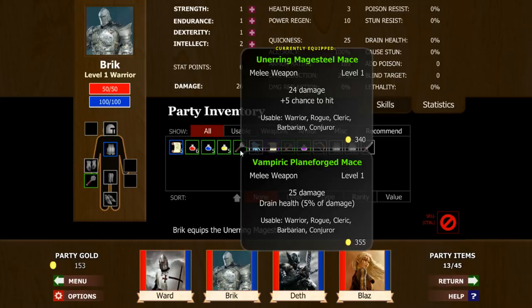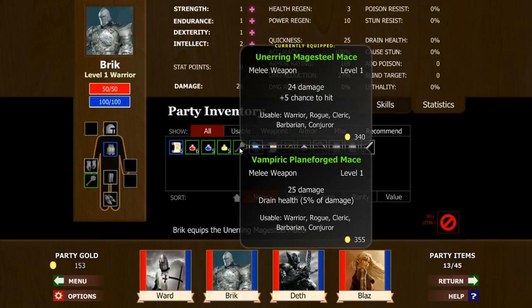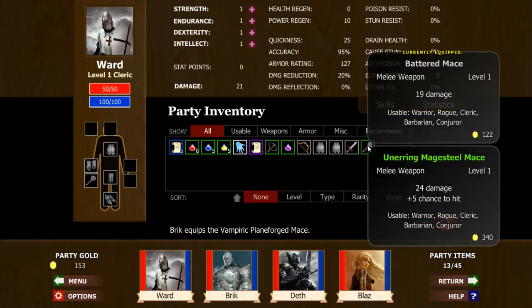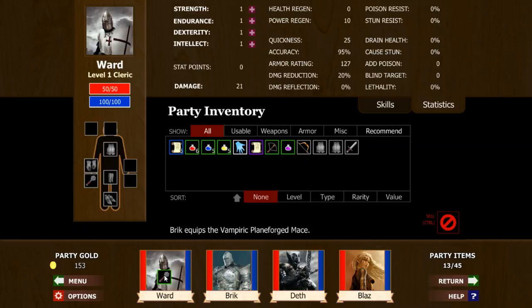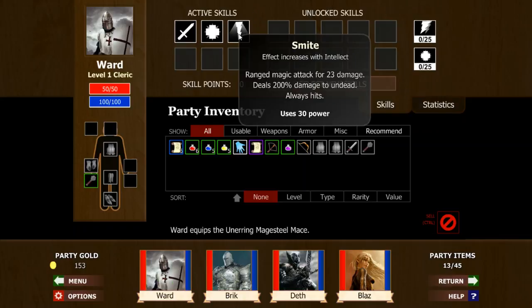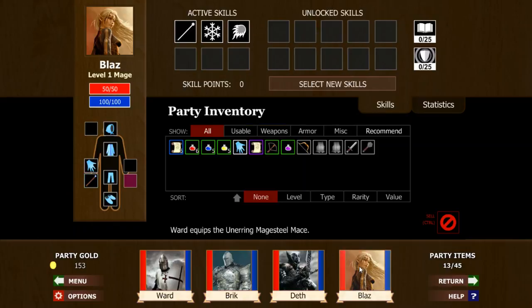Here's 25 damage and drain health — that's even better for what we're looking for. I'm not looking for the warrior to do damage. And this will be perfect for the cleric. I don't remember if this always hits — yes it does, so it doesn't matter. Since it always hits, can't use that with the mage.